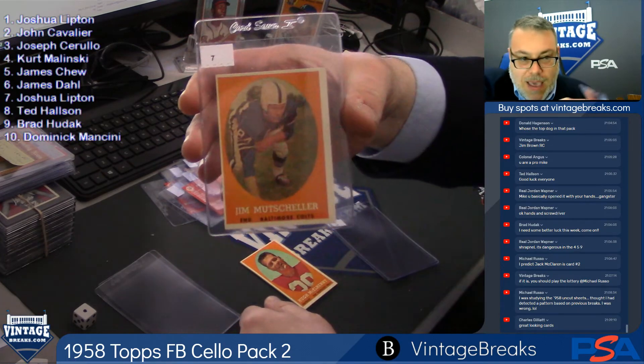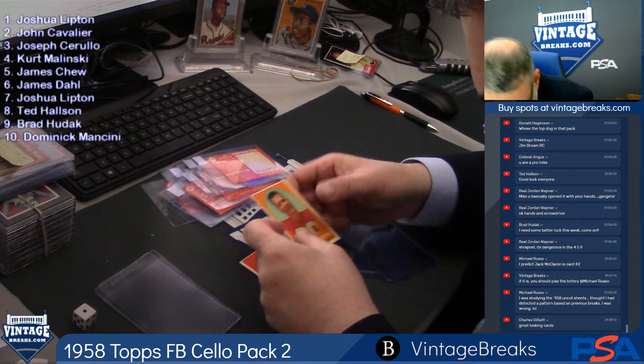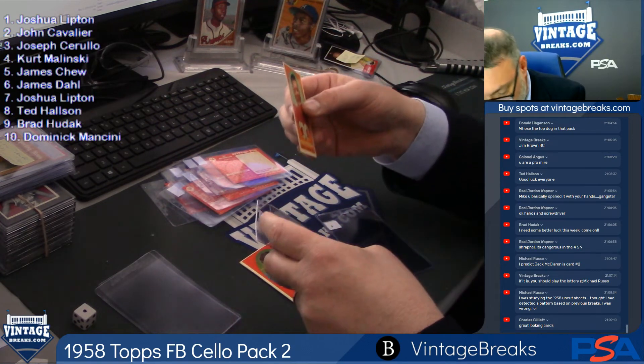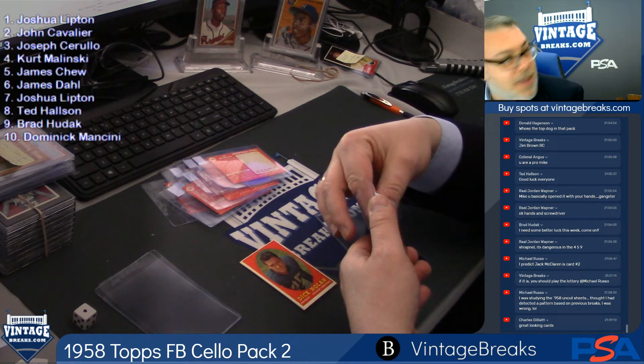Chef, you got a really nice card with the Hugh McElhinney. This is gradable. Got a card for John. Looks like there's an extra card, by the way. I think there's a card under the Dick.